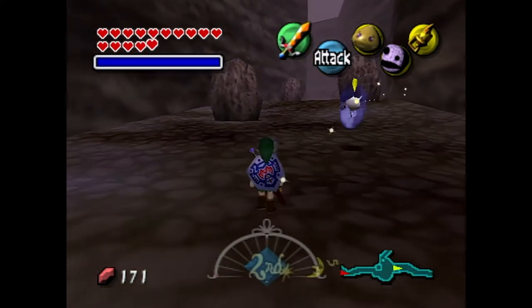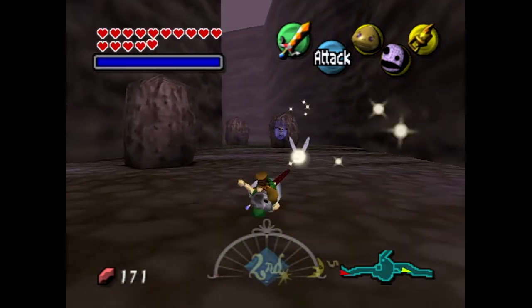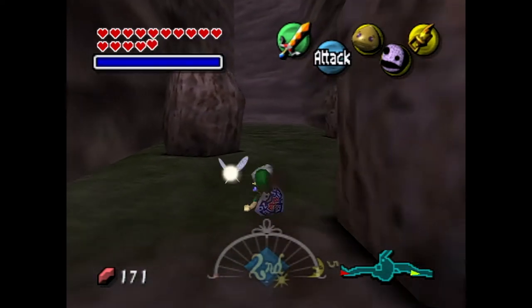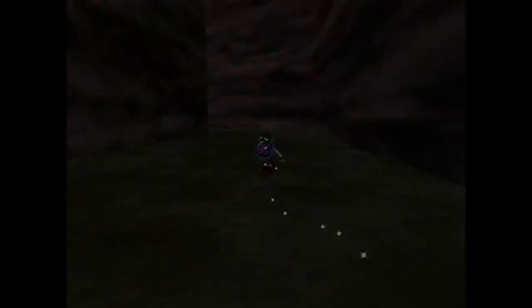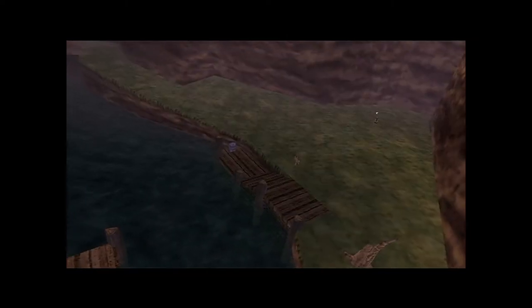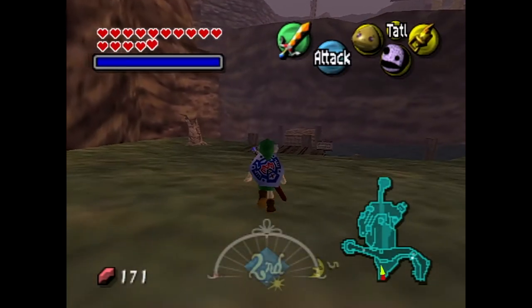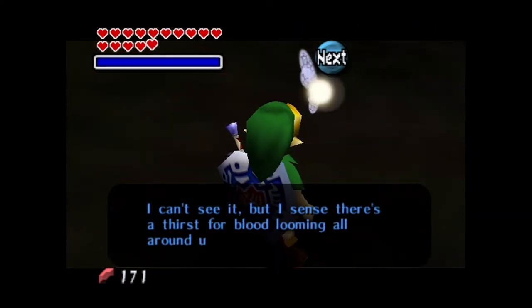Wearing the stone mask so enemies ignore us — there's no one here but us rocks, all our rock brethren. Welcome to our next major area: Ikana Canyon. We're not doing any story beats here just yet, but up above is an owl statue we're here to hit. Tael also has something to say first.